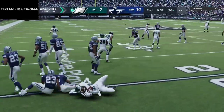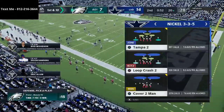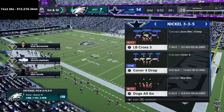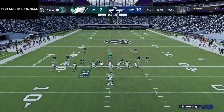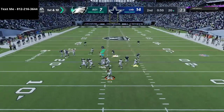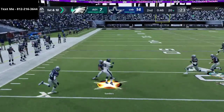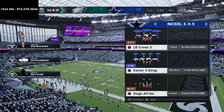If you want to get the offense I'm running in this game, that link is in the description, and if you want the defense, that link is also in the description — my 3-3-5 defense and my Bunch Tight End offense. Right here, I think he's going to get us — he must have route tech on that guy. That was just bad defense by me; he quick-snapped me, and that was a product of me just not being prepared.